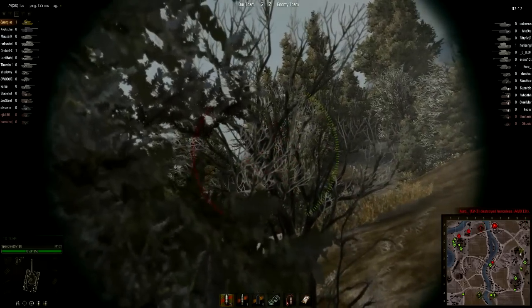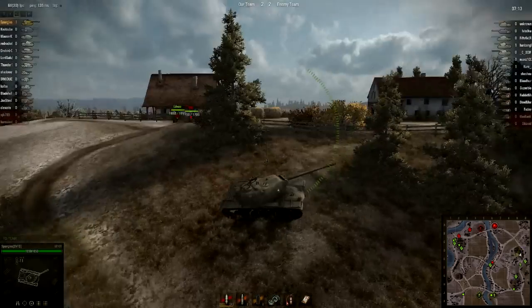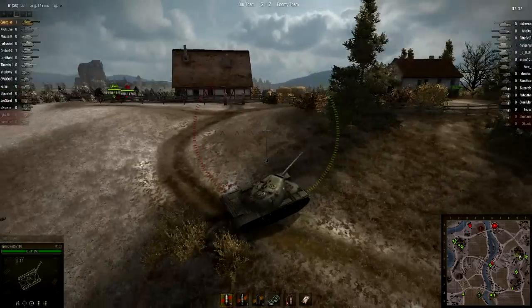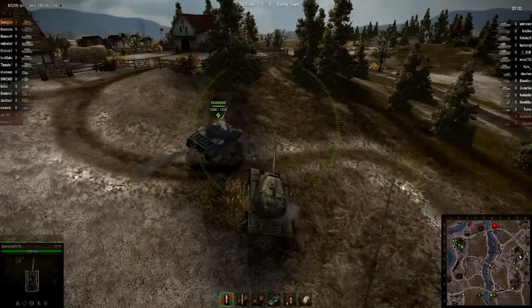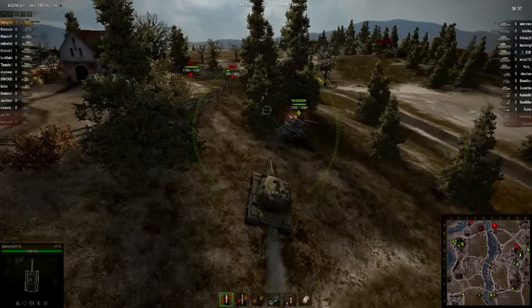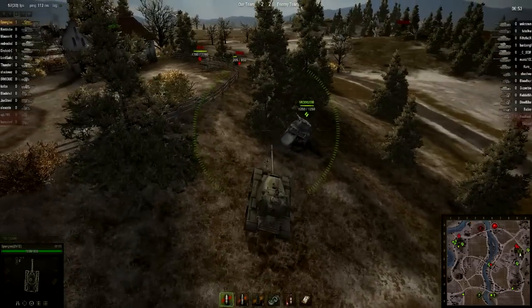Artillery on the enemy team is getting spotted — I would love it if our artillery would kill that. A lot of our team is going to the west, but we do have a push coming up to support me. I was more or less pushing this side by myself, but as the top-tier tank in a match with only two tier nines per team, it wasn't really that concerning. I just don't want to go around that corner where artillery will have better shots on me and where the 1390 on that hill will have side shots on me — I'm utilizing my front armor.